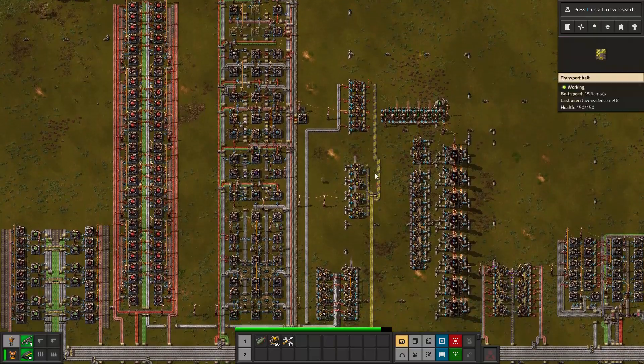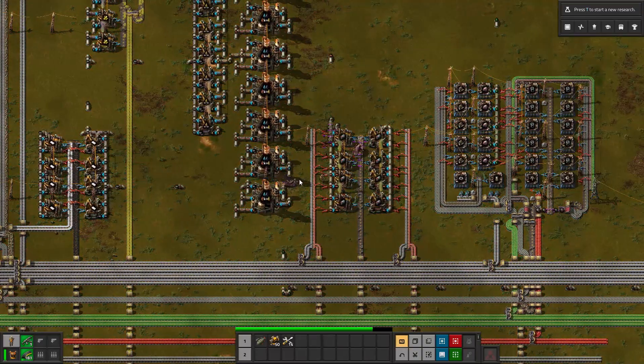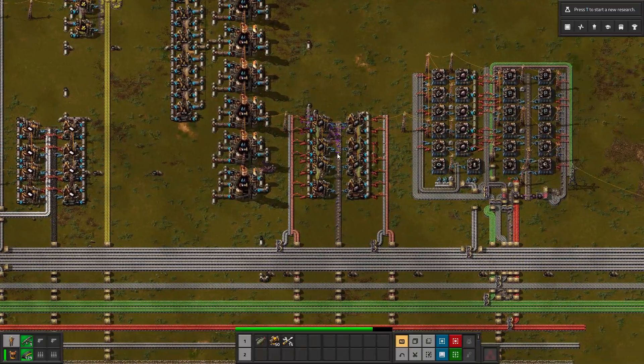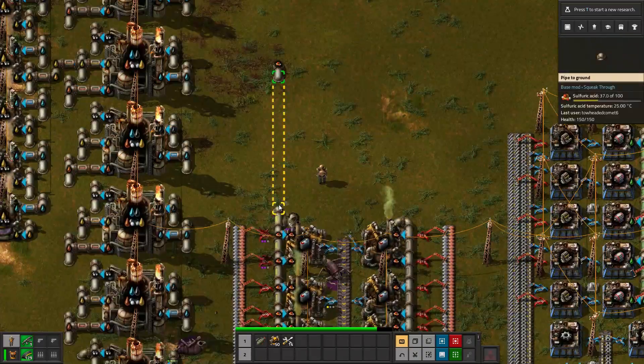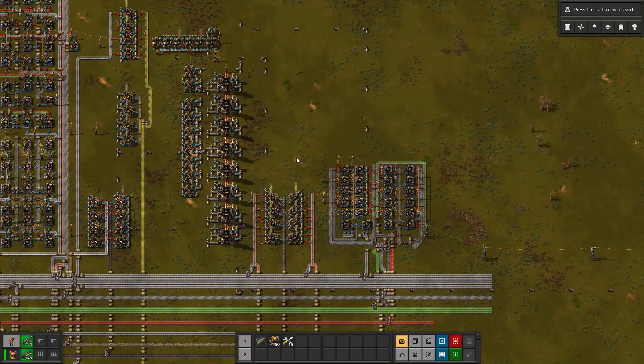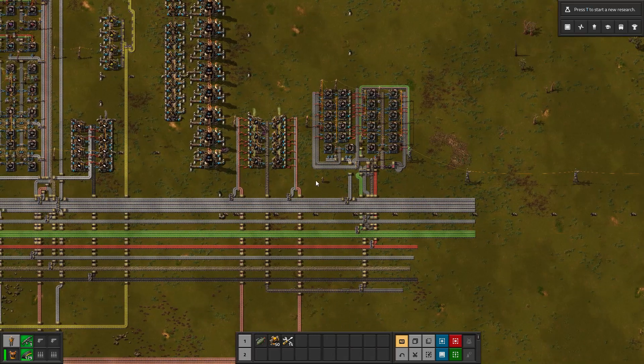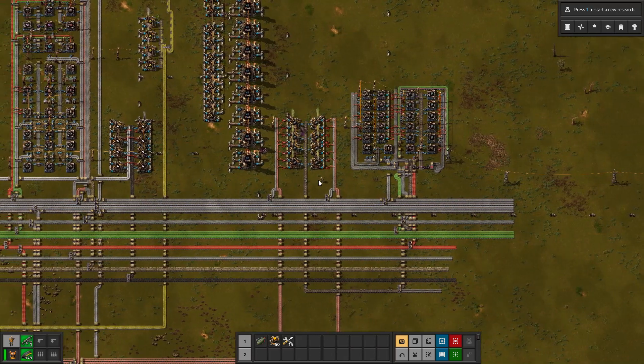On the bright side, my sulfur's looking good. I've enabled a couple new mods. One is Squeakthrough, just for quality of life — I can run through pipes now. The other is Max Rate Calculator. I'll add those to the description, and if you have any suggestions, leave them in the comments.